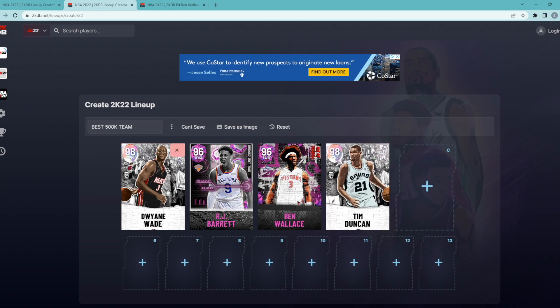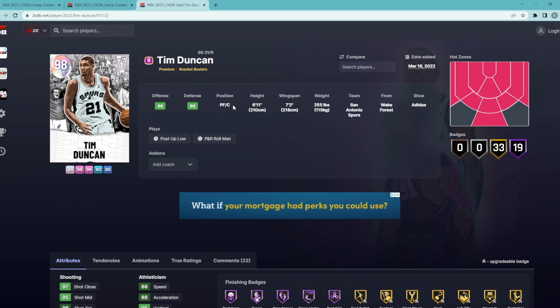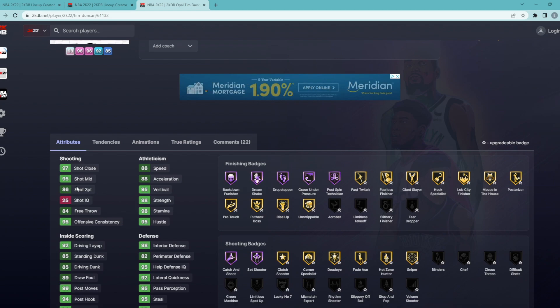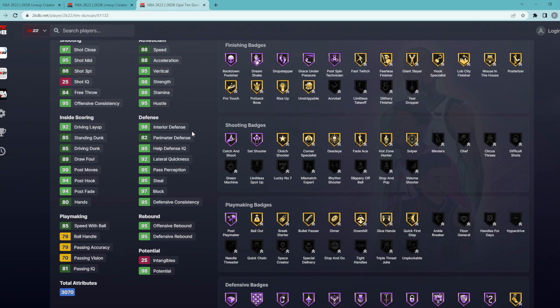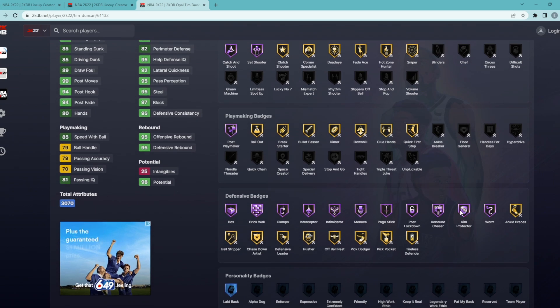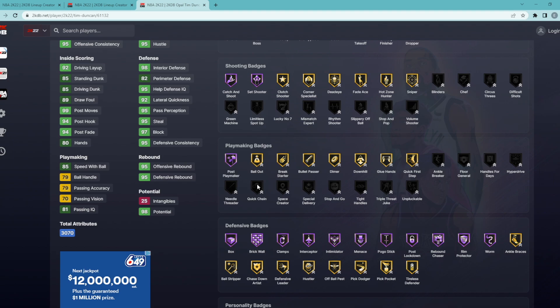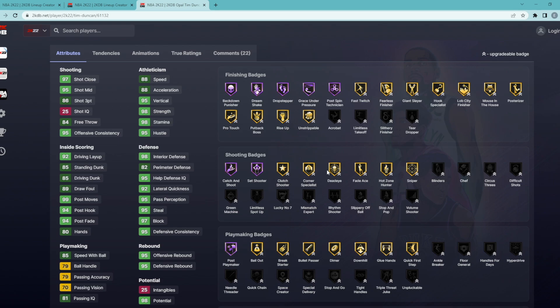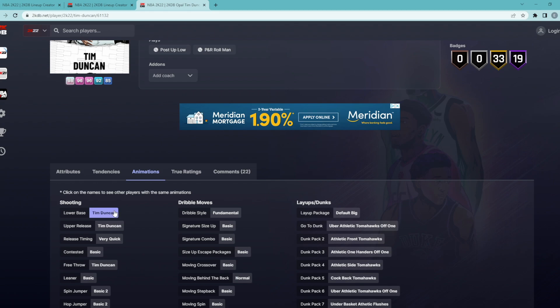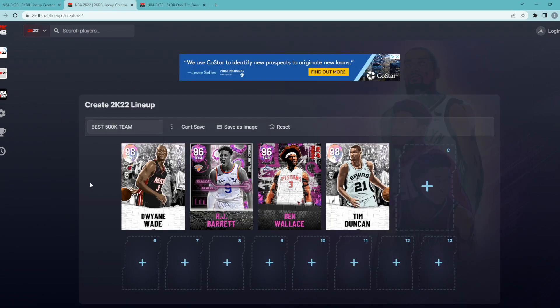The starting power forward is Tim Duncan — a card I'm super high on as an elite power forward and great defender/rebounder who also contributes on offense. He's a power forward/center, 6'11" with a 7'2" wingspan — 86 three-ball, 95 mid-range, 88 speed, 88 acceleration. Defensively: 97 block, 98 interior, 95 steal, 82 perimeter defense. He has 85 driving dunk, 85 standing dunk, and can handle the ball a little. Hall of Fame defensive badges: Rebound Chaser, Post Lockdown, Pogo Stick, Interceptor, Clamps, Intimidator, Brick Wall. Gold Catch and Shoot, Set Shooter, Corner Specialist, Dead Eye, Hot Zone Hunter, Sniper. He has his jump shot on very quick release timing and is great in the pick-and-roll and pick-and-pop for around 45,000–50,000 MT.